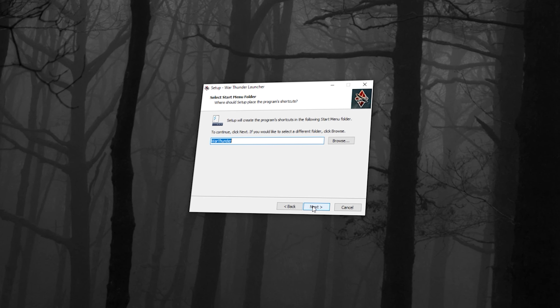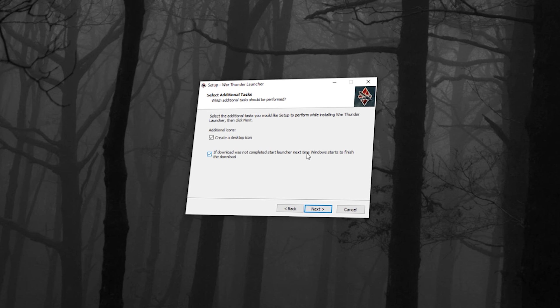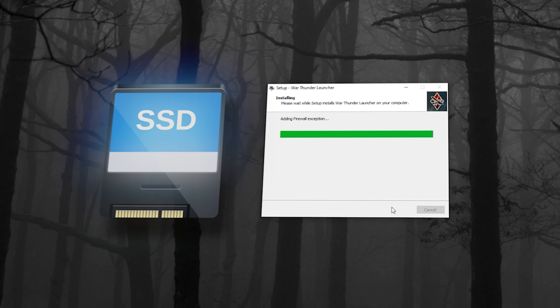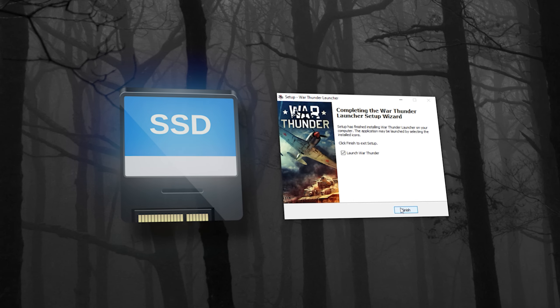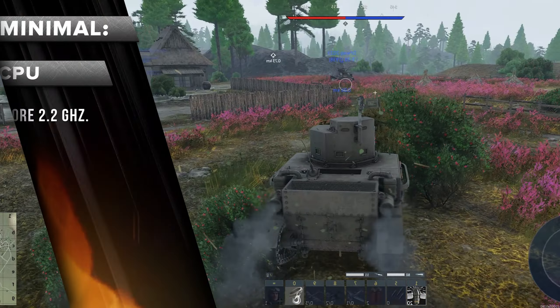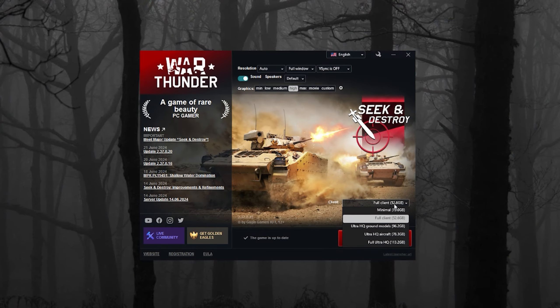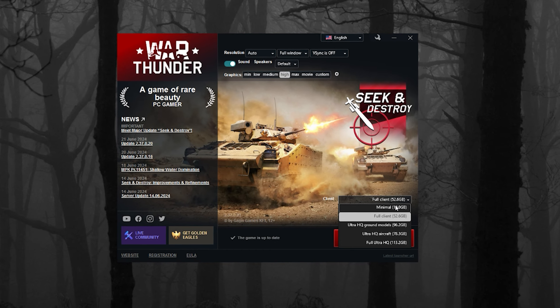Once you confirm, the launcher will start downloading immediately. Install it in a convenient location, but I recommend using an SSD because it will speed up loading time significantly, meaning you'll spend more time playing and less time waiting. Then choose to download the full client if your PC meets the specifications shown on the screen. If your PC is weaker, choose a smaller client size.